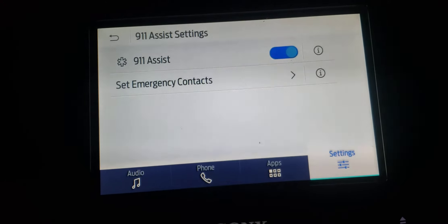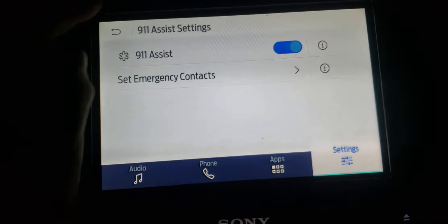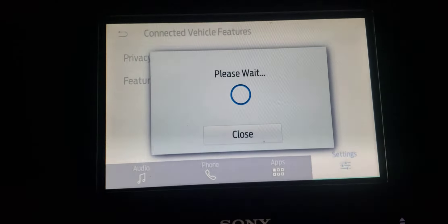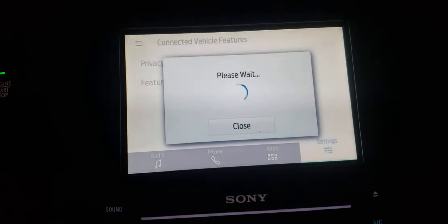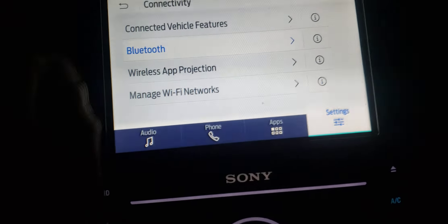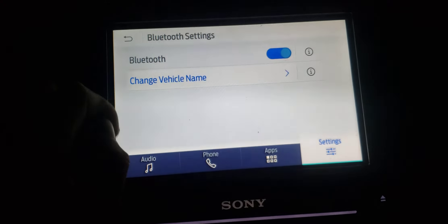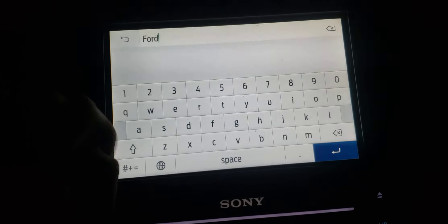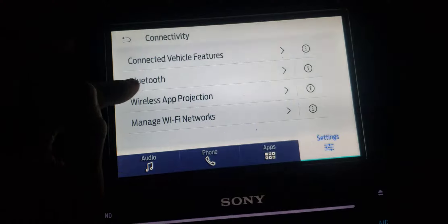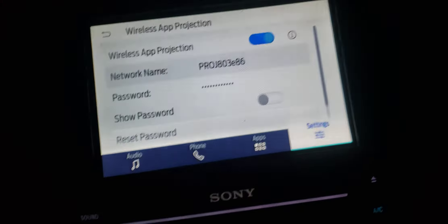I'm going to try 911 assist. Going to connectivity — there's another thing: I don't know if it's because my TCU is not compatible or not wired up for it, so it just goes back. Bluetooth works and I can even change the name of it — I can have 'Nick's Car' or 'Ford Fusion' or whatever I want. Wireless app projection: I have that enabled and I connect to it, but I don't know how to figure out what it actually does.